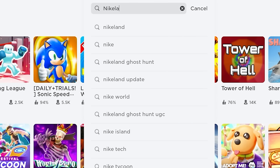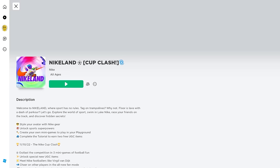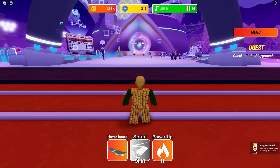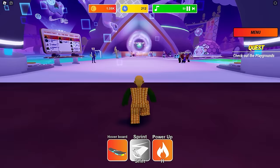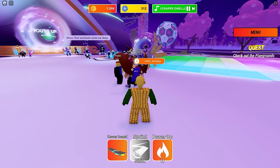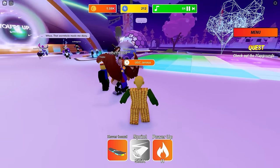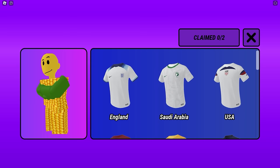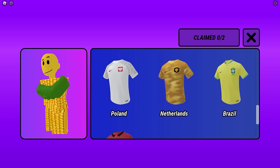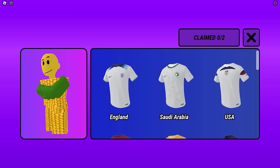Search and join this game Nyklund by Nyklund. Once you spawn into the game, go over to this area where there's an octopus NPC. Here it is. Now press E to open the UGC jerseys. There are 13 free jerseys that you can choose from. You can choose whatever country team that you like. Pick your best because you can only get two from this list. Once you claim two, you can't get any more.